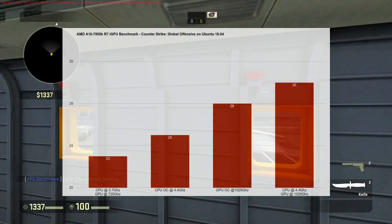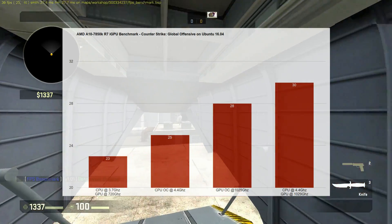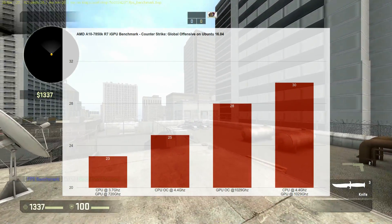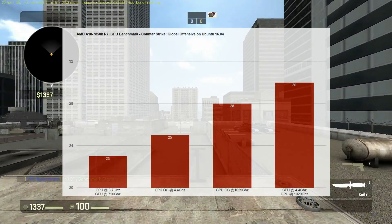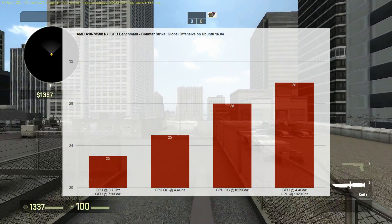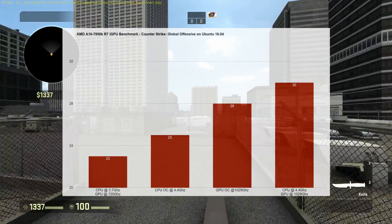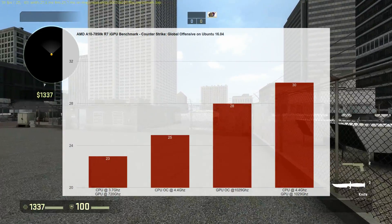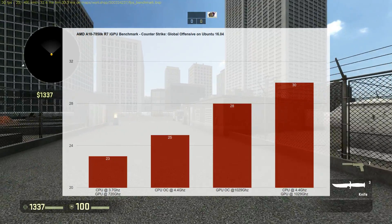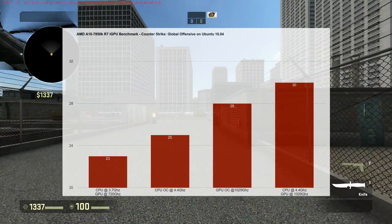It's worth noting that the default MESA drivers that come with Ubuntu 16.04 are being used here — not the proprietary drivers from AMD, but the open-source drivers that ship with Ubuntu. As you can see, the results really aren't that good at all. The stock performance right out of the box without any overclocking was just 23 frames per second. That's really bad.